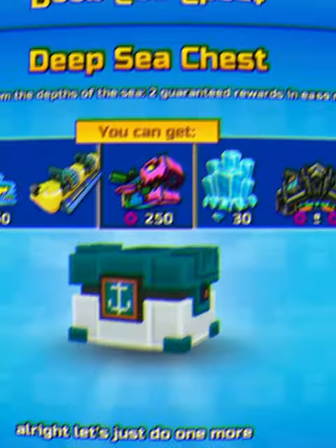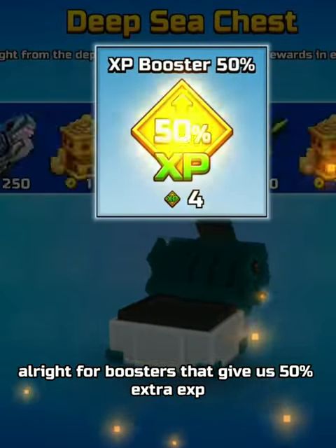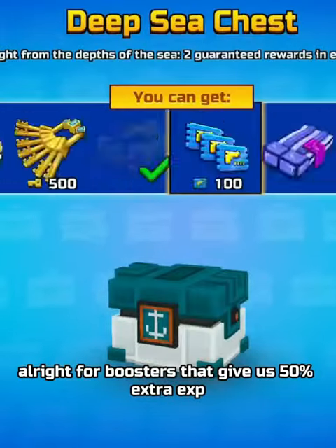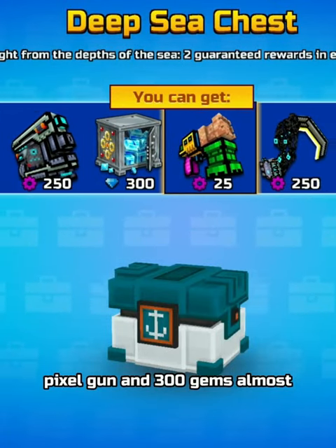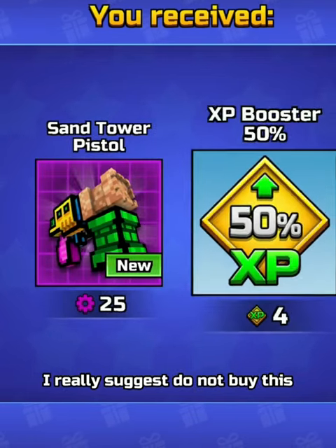All right, let's just do one more and see if this is actually gonna be good. Four boosts that give 50 extra XP — I don't know if that's good, Pixel Gun. And 300 gems almost, and it gives me parts. If you want coins, I really suggest do not buy this.